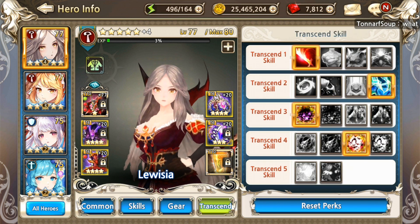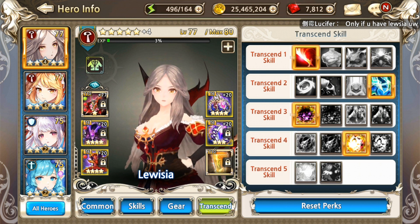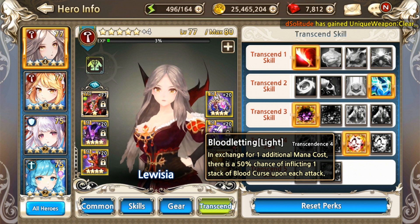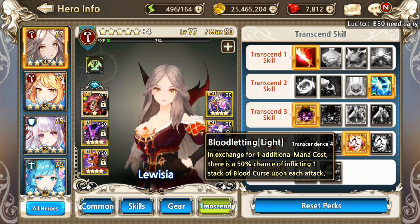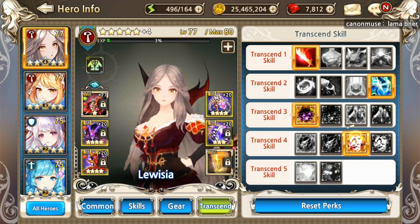In T4, they granted us the solution to that problem. Basically, there are two ways — it's either the Blood Orb or Blood Lightning Light. The reason I chose Blood Lightning Light, even though it adds one additional mana cost to the third skill, is that it has a 50% chance of inflicting one stack of Blood Curse per hit. The third skill hits three times, so you have three chances at 50% each to inflict Blood Curse.